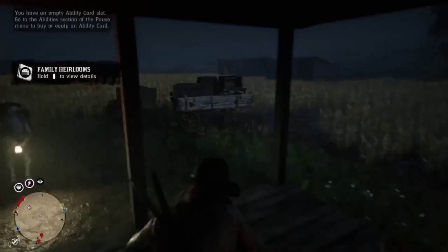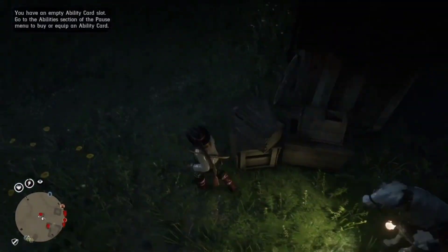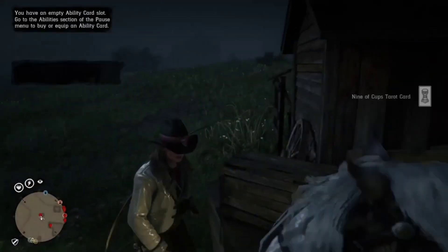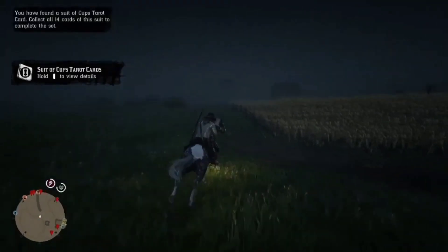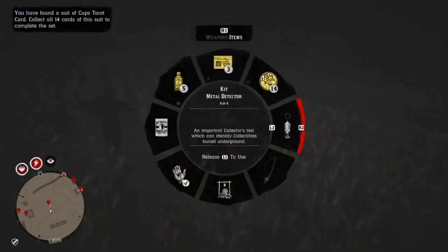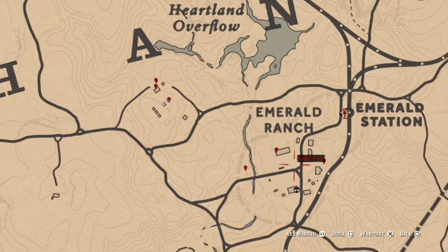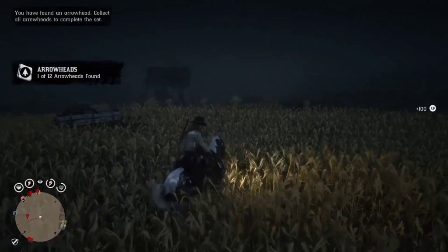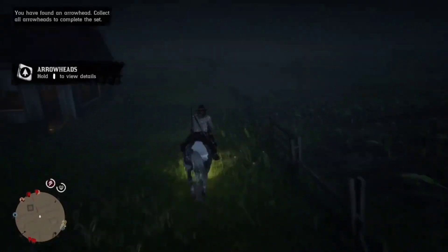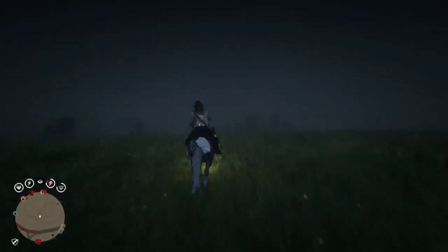Try to be a little bit quick about this, because some people have been slow about it and some of the items didn't respawn. Once you grab that tarot card, hop on your horse and race over here to dig this dig site. After we've grabbed the three items in this area, we're going to hop on our horse and quickly race over to the other three at Emerald Ranch.